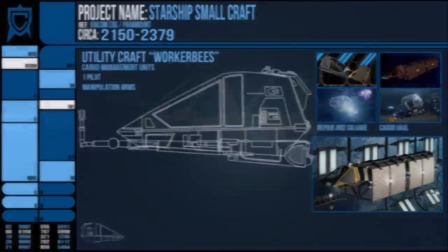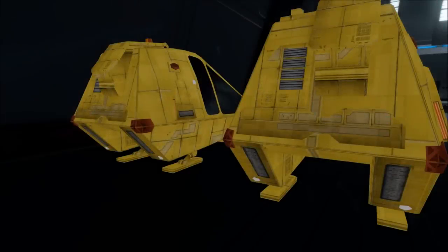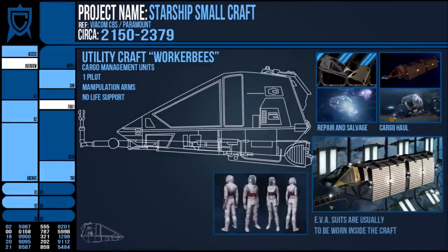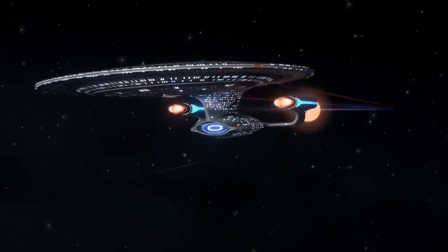By 2319, these new craft were part of every new Starship's complement and soon a regular inclusion aboard Starships in general. Much like their predecessor, their arms could be removed or changed for a variety of other tools; however for the most part they lacked an internal atmosphere, allowing the spacesuit-clad pilot to easily enter and exit the capsule to conduct affairs with greater finesse if needed. Large ships like the Galaxy class often carried around four of these small ships for maintenance.